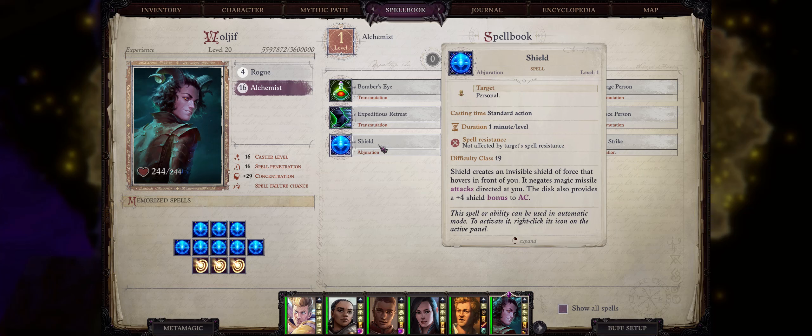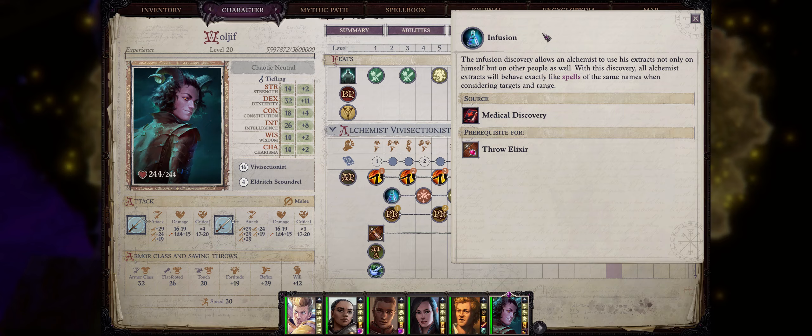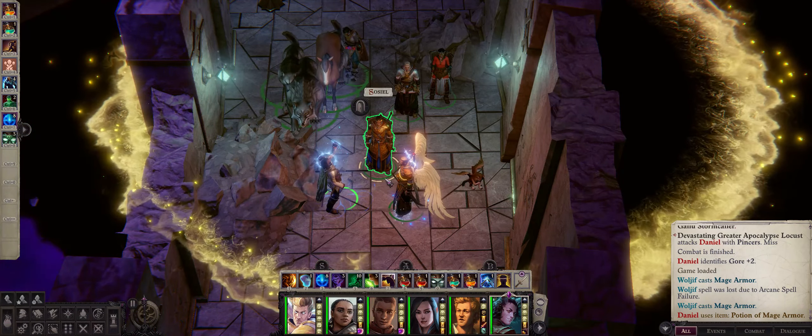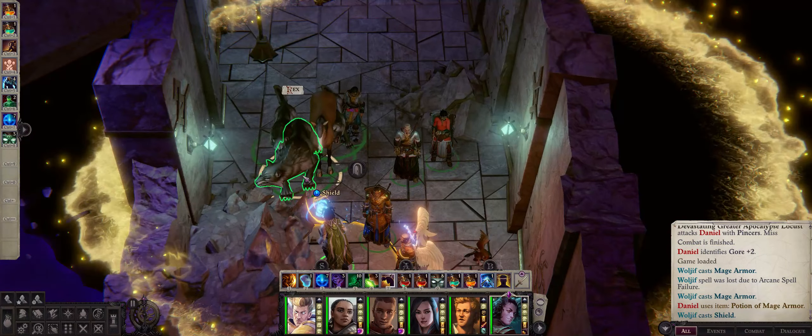Besides that we also have Shield. This spell gives your caster a plus four shield bonus to armor class. By default this spell is only personal, but by having any alchemist with the Infusion discovery you will be able to cast the spell on any of your party members, even pets. This makes a big difference especially for two-handed characters and dual wielders who can't wear a shield.